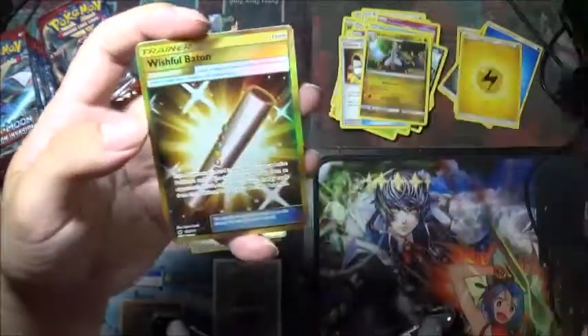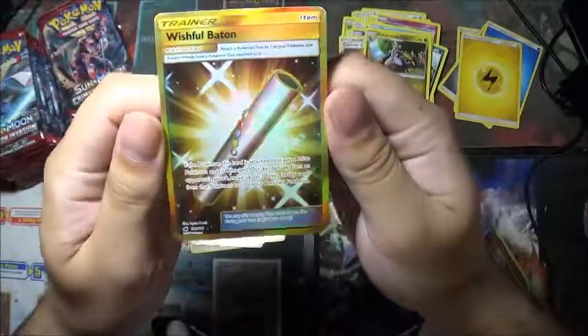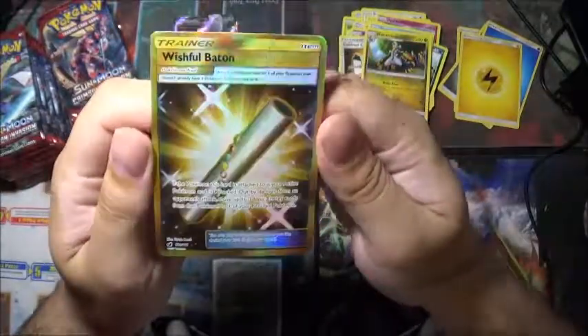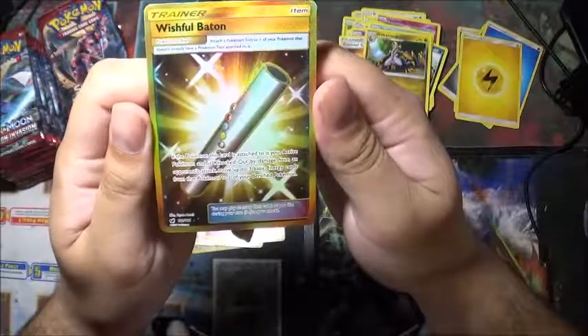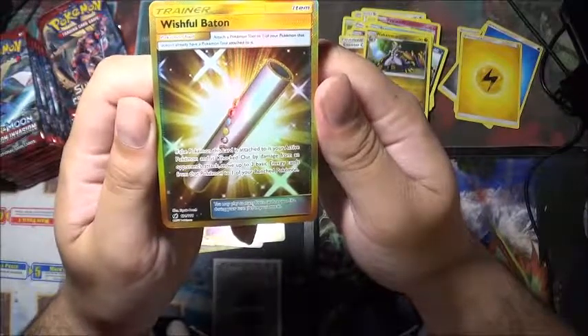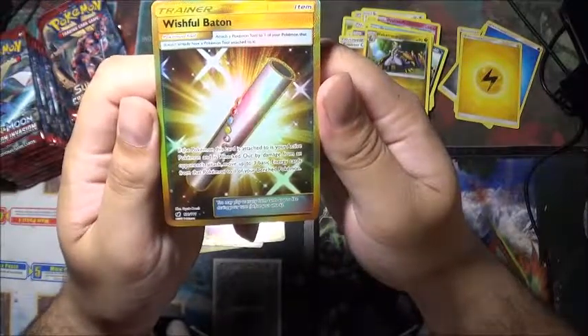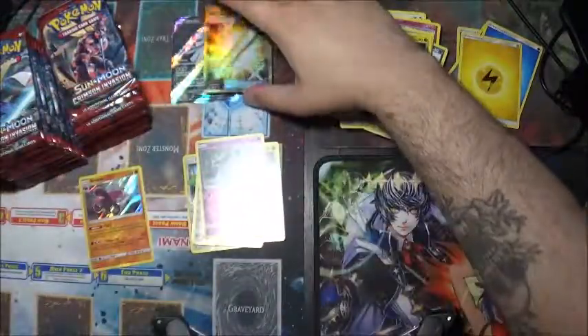And a secret rare — Wishful Baton! There we go. This is actually my first secret rare that I have gotten. If the Pokemon card is attached to your Pokemon and that Pokemon is knocked out by damage, move up to three basic energy cards from that Pokemon to one of your benched Pokemon. Woo!